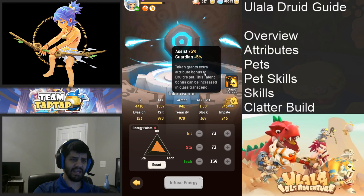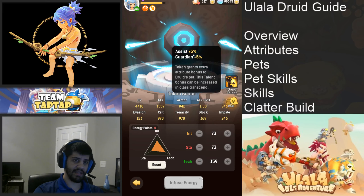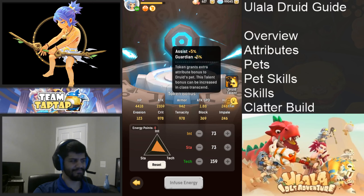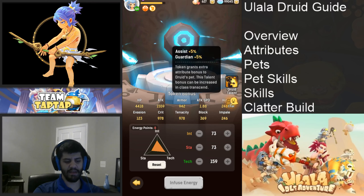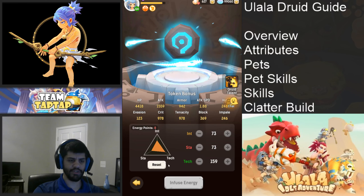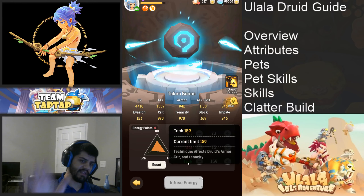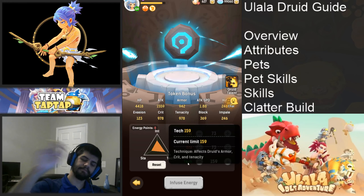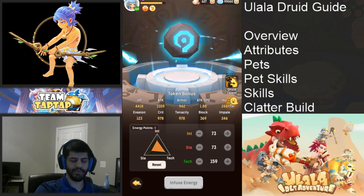Druids get an assist and a guardian buff, whereas shamans get the assist and the symbiosis buff. That's hardly relevant unless you're going to use a pet — the guardian one is pretty good. A big thing to bring up: heals can crit, which is really good — that's why tech is my secondary stat.